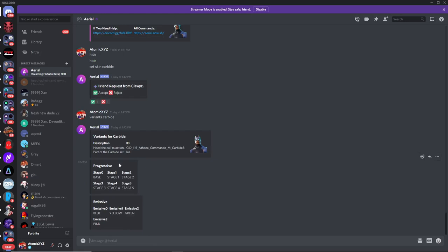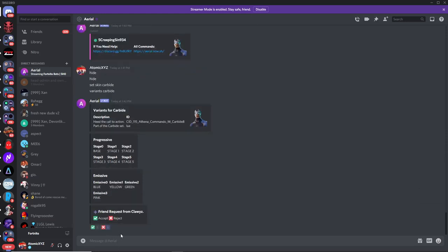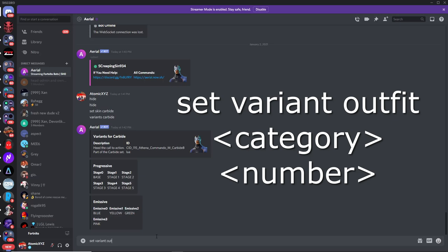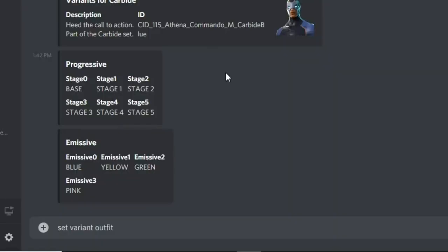Type 'variants carbide' and that will show all of the variants. You can see stage zero through stage five and then the emissive versions of the skin — this is where a lot of people get confused. To apply them, type 'set variant outfit', then choose either progressive or emissive. This skin has both categories; most skins will just have progressive. Type the category you want — for example, 'progressive' — then choose a number zero through five. I'll choose five. Then add 'emissive' as the second category and choose a color, such as green.